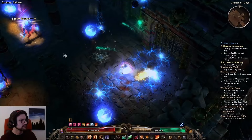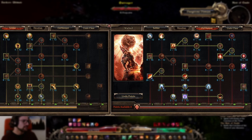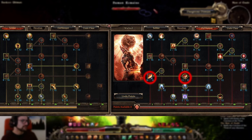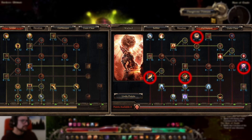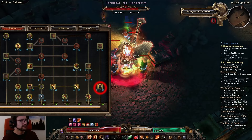For end game skill point allocation there are two approaches: an aggressive setup focused on the Oathkeeper side with more points in Righteous Fervor, Shattering Smash, and Divine Mandate, or a more defensive variant with points in Menhir's Bulwark instead of Divine Mandate. You can only use one exclusive at a time so you'll need to decide which variant you want to play.